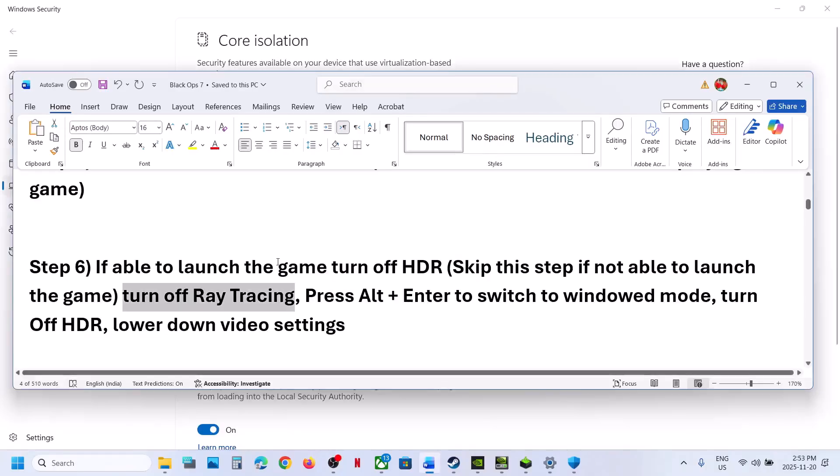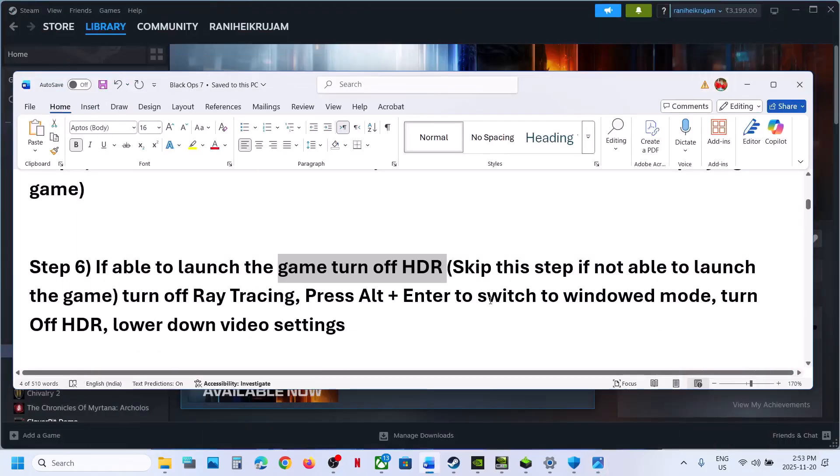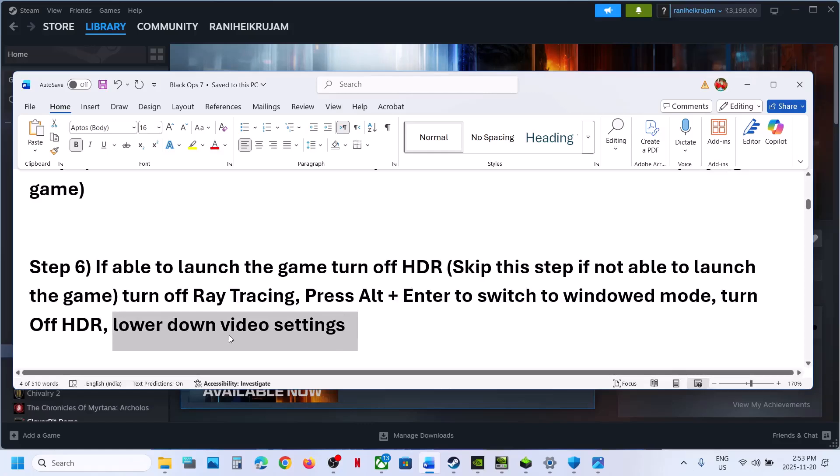If that does not work, you can turn off HDR. Go to Graphics settings and turn off High Dynamic Range, then check. You can also press Alt+Enter to switch to windowed mode, turn off HDR, and lower video settings. Go to Quality in Graphics Settings — if the graphics preset is set to Ultra, try High or Medium and then check.